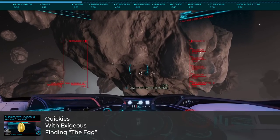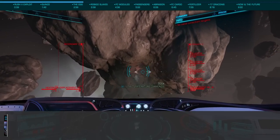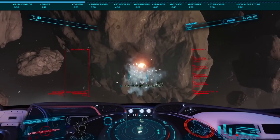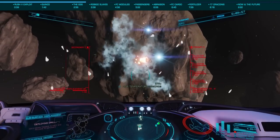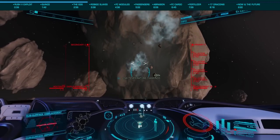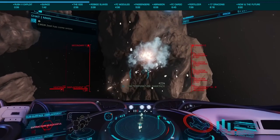Once there, you could use your ship and fighter to respawn the egg over and over. This netted huge profits for some — I heard stories of north of 400 million an hour. It didn't last long as Frontier, very rightfully in my opinion, fixed the respawning by adding a timer. You could still find the egg and earn good credits from it, but nothing like the profits we saw a few months back.